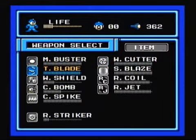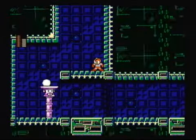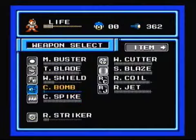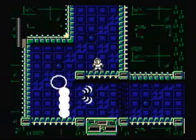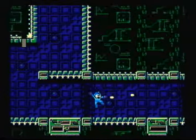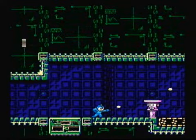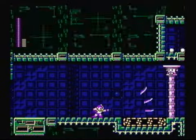I'm running out of Rebound Striker even though I need it for the boss battle. This doesn't look good. Triple Blade can't reach — it's too far away, and Commando Bomb's not good enough either. Ran out of that too. Wheel Cutter will completely miss. Water Shield apparently does work here — using a weapon tank for it.